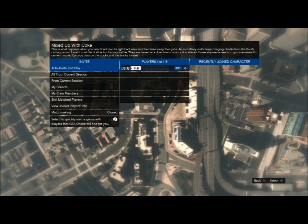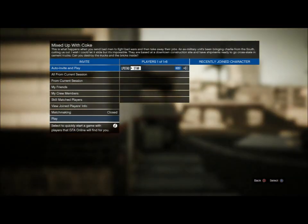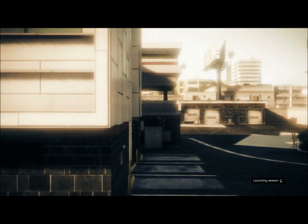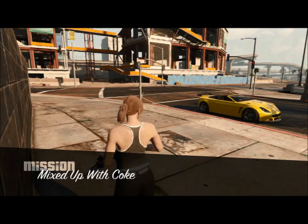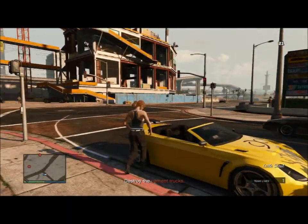Hello, ladies and gentlemen. In today's video, I'll be showing you how to complete Martin's mission Mixed Up with Coke on hard difficulty. This is the easiest and fastest way I've found to do it. All you're gonna need are a fast car and some sticky bombs.